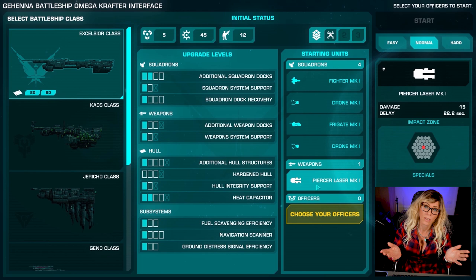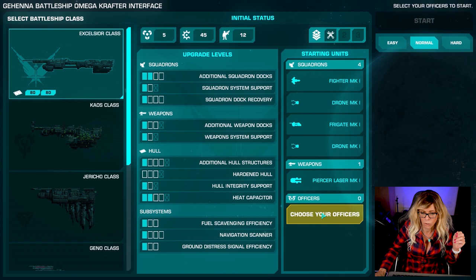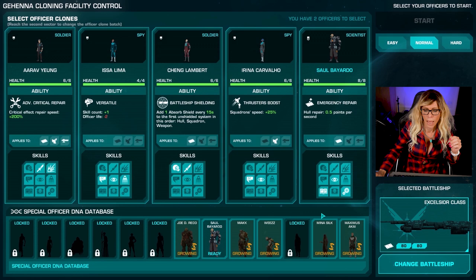Your weapons are based on your battleship and there are three different types: some that only affect squadrons, some that only affect other battleships, and some that do both. Finally down the bottom here we have 'choose your officers', which is how we proceed to the next step.